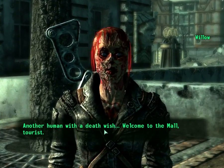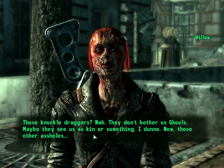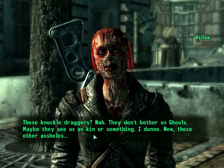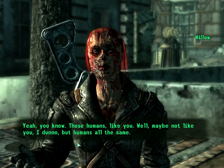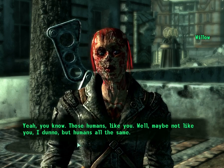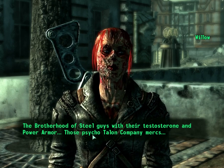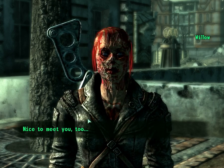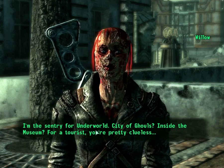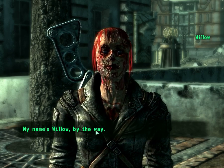Another human with a death wish — welcome to the mall, tourist. Chris: down here, are you afraid of the super mutants? Those knuckle-draggers? Nah, they don't bother us ghouls — maybe they see us as kin or something. I don't know. Now there's other assholes — yeah, you know, humans like you. Well maybe not like you — I don't know. The Brotherhood of Steel guys with their testosterone and power armor, those psycho Talon Company — I have to agree with that last one.